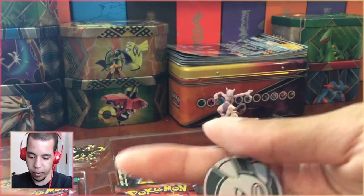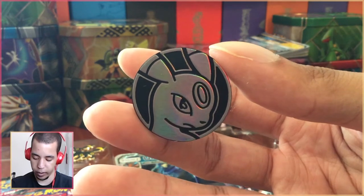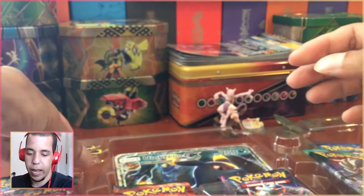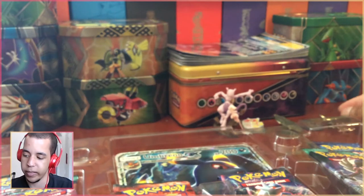First, let's take a look at our awesome Umbreon coin. Umbreon being my favorite Eeveelution by far — I love Umbreon. There's that Umbreon coin. And of course here we have our Umbreon pin, which looks great. I just love Umbreon's design. Shiny Umbreon is also amazing.